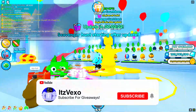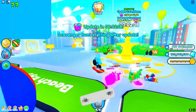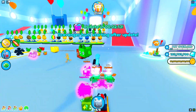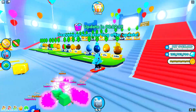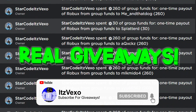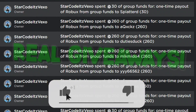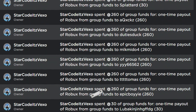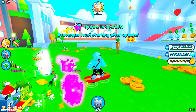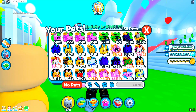Welcome everybody into the video. We are in Pet Simulator X — a new update is about to come out. We're going to be redeeming all of the merch codes that we have here. We've got quite a lot of codes to redeem, including some working merch codes, so let's get stuck right in by redeeming literally every single code.